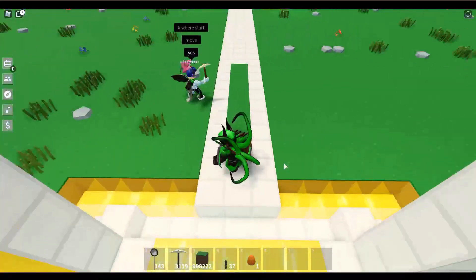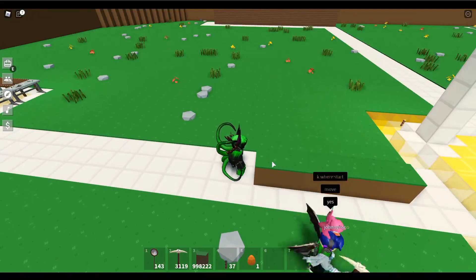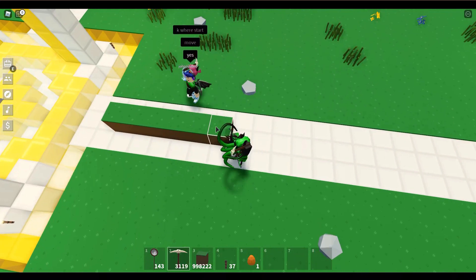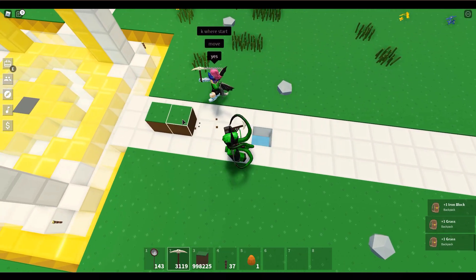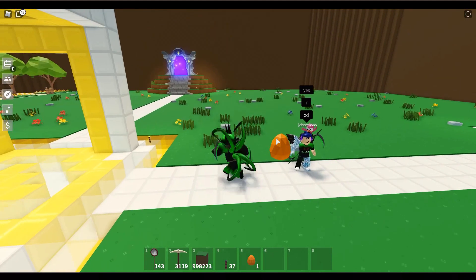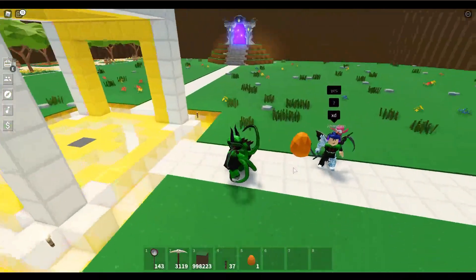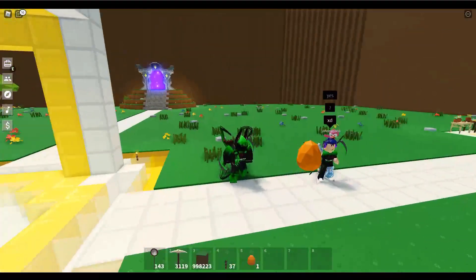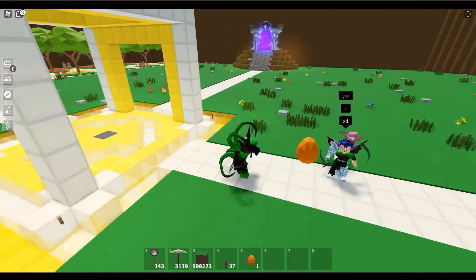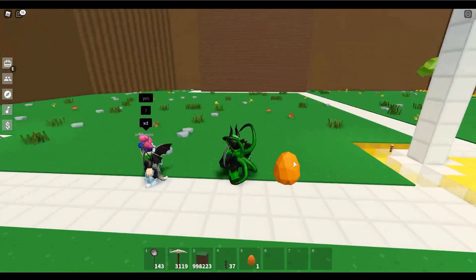If you want to make it look more like the original screenshot — where it was floating — I'll show how to do that too. First, you need to glitch a block, which you do by having two people mine it at once. It goes pretty quickly; if it doesn't work the first time, try a few more times. Once a block glitches, one person places it there. For one person the block stays visible, but for the other it's not there, so whatever you put on it will look like it's floating.